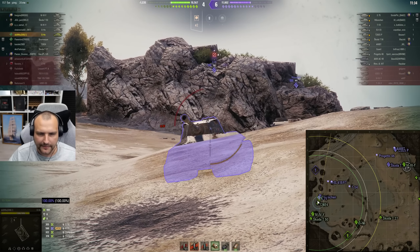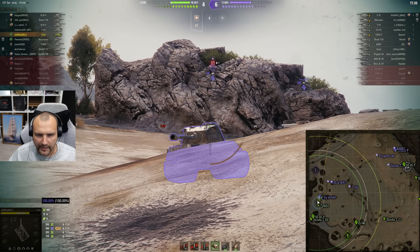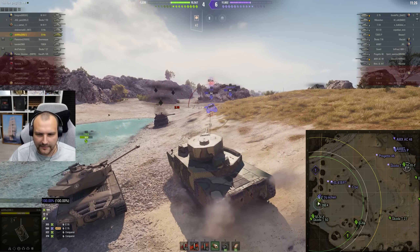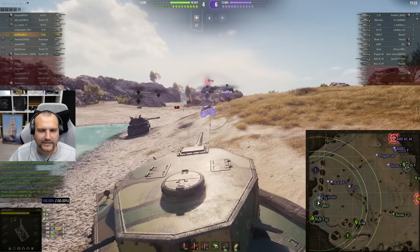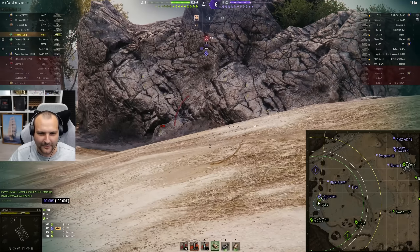So 2000 damage, 1100 assisting damage — definitely not that bad, believe me. By experience we are in sixth place, by damage we are in fifth place. And we lost 12,000 credits, which is fair enough. Not much I can change about that.